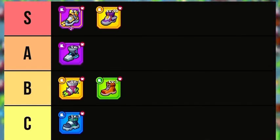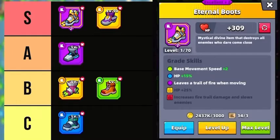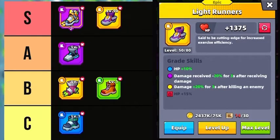In the S tier we have two pieces of gear: Eternal Boots and Light Runners. I prefer Eternal Boots most of the time. Excellent Eternal Boots leave a trail of fire when moving, great for killing bosses who follow behind you and fighting monsters that leave puddles of lasting damage on the ground. These boots also increase movement speed starting at a green grade, making them the best in-game in my opinion. Excellent Light Runners reduce damage received by 20% for 30 seconds after receiving damage, and Epic Light Runners increase damage by 20% for 3 seconds after killing an enemy — great in later chapters and can be used in place of Eternal Boots.